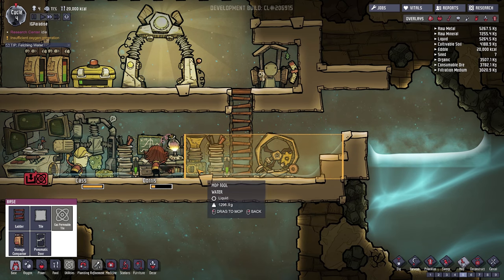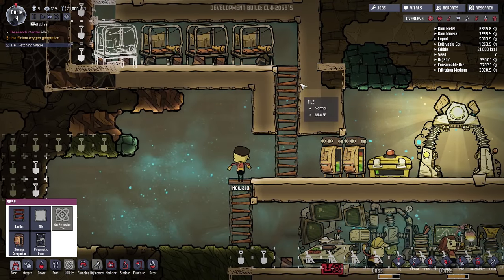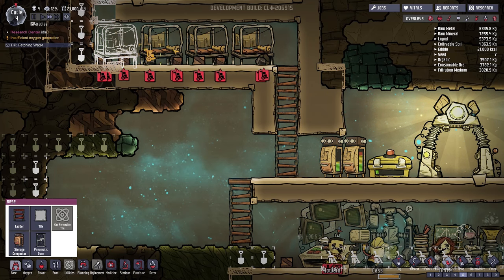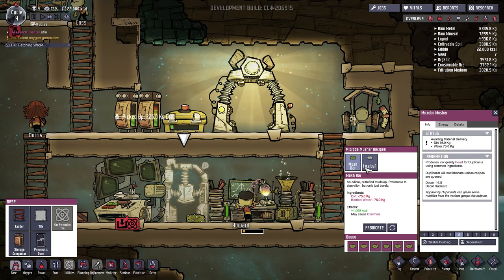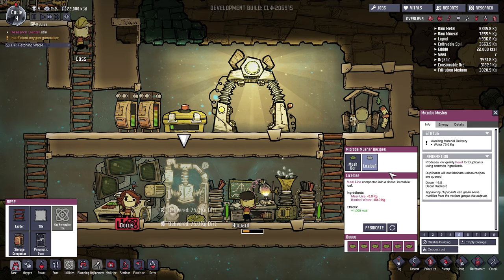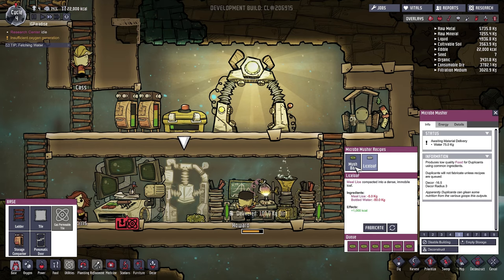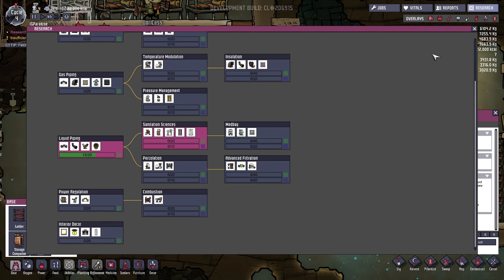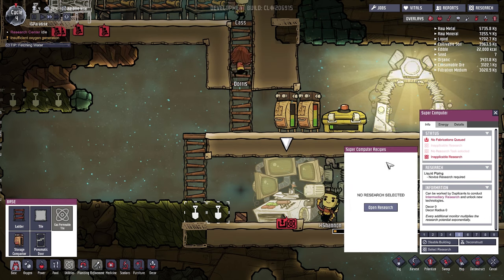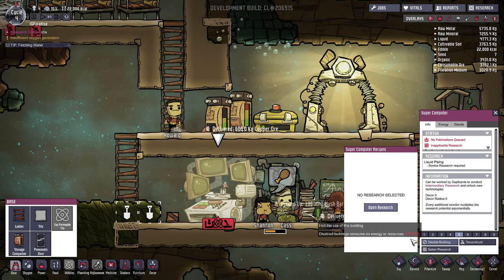Water is still flowing somehow. Six visits remaining — we have to clean it out before anything else. We're also going to have to sweep if we can get that done quickly. We have this entire open space over here and we're still generating oxygen, which is good. Let's make more mush bars. The lice loaf — meat lice compacted into a dense, immobile loaf — I don't think we have enough for that, so we'll just make the mush bar. Apparently it causes diarrhea, which is terrible.